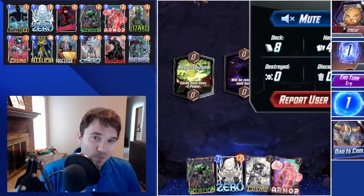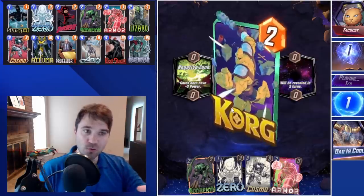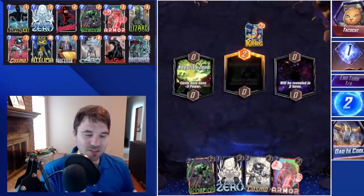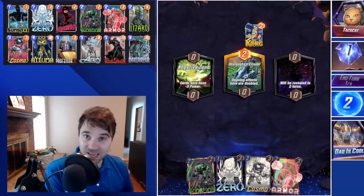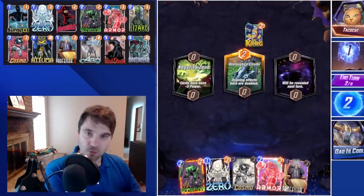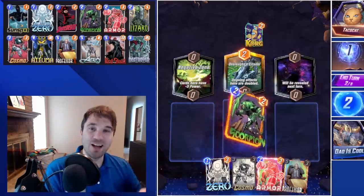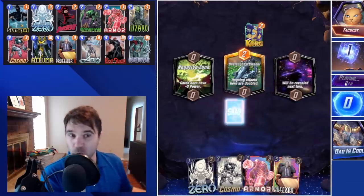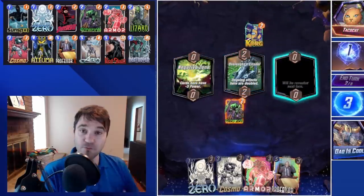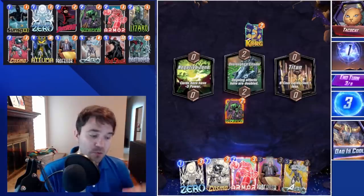Hello everyone, TLSG here back again with another daily Marvel Snap video. Today we have a control Atuma build. Atuma has been one of those cards people have started playing around with a little bit more. There's been a tempo Atuma list floating around that uses some lane control mechanics through Titania, Storm, and a few other counter cards to push power early, and then you can choose to lock down or decide how you play your cards. But for me I've had more success with this board control, control-the-opponent type of deck.